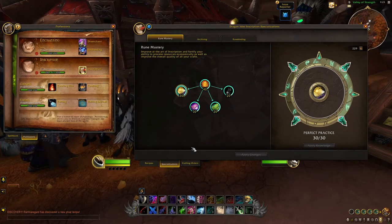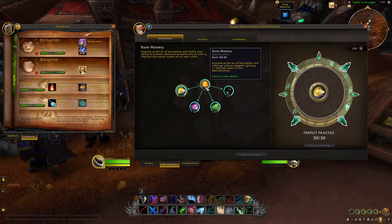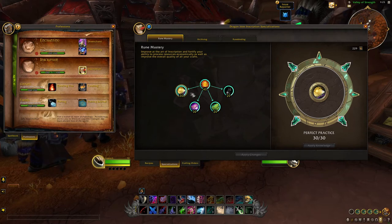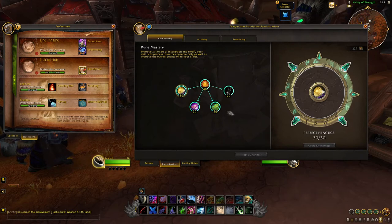Rune Mastery is a spec that will improve quality of all crafts as well as milling and crafting. The first talent improves your skill to all inscription crafts, with the other two talents on the left granting resourcefulness and inspiration. The talents on the right — Understanding Flora and Flawless Inks — will improve your milling and ink crafting by granting additional skill. If your main focus will be crafting anything that uses inks, you'll likely want to invest points here early on.